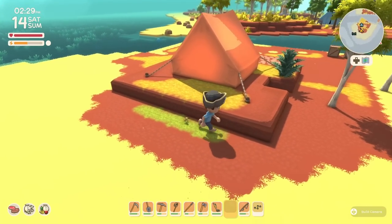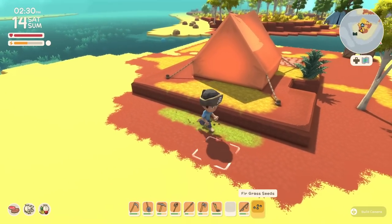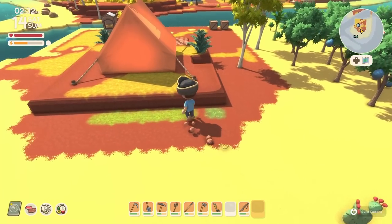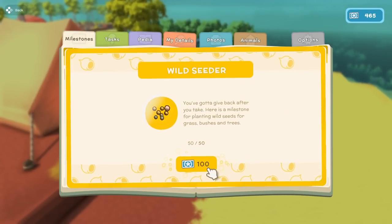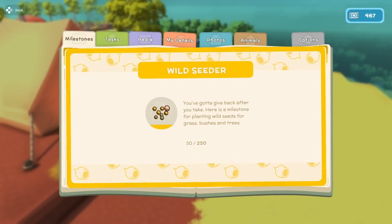You can hold the button down and it'll quickly drop it. And apparently planting grass gives you some points.